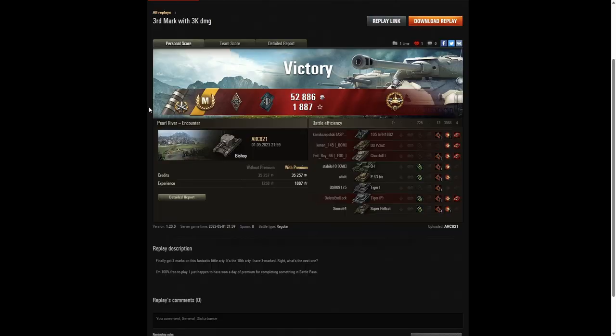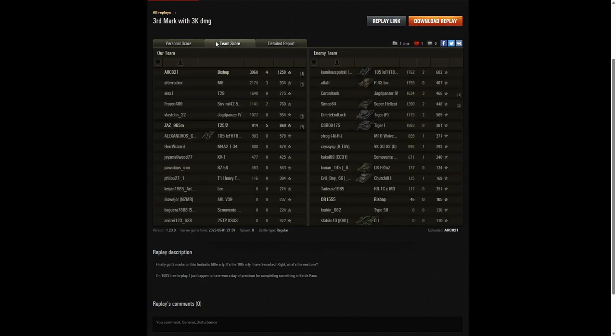Something incredible happened — that was not only a gripping game right down to the last second but it was also a third mark of excellence for ARK821 in the Bishop. Congratulations! He also got an ace tanker and performed hugely — got a Bruiser medal for at least five critical hits (13 in total), a Fighter badge for at least four kills, and best of all the High Caliber for doing the most damage overall. 3,068 hit points of damage total. The next highest scorer was the M6 with 2,174, and third was the enemy Fifi with 1,762.